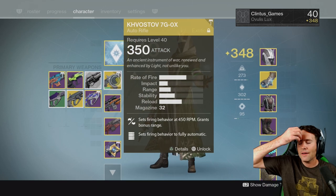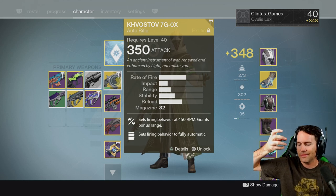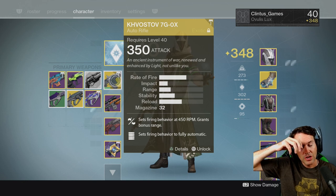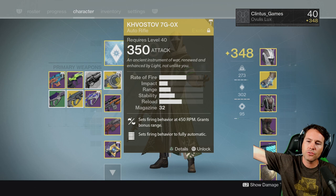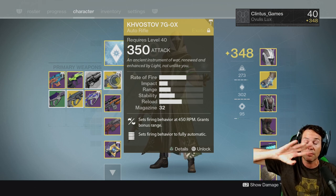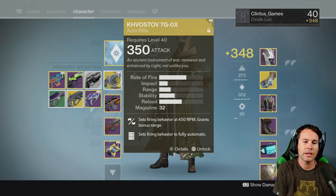To get the Khvostov, you have to find the Khvostov's frame — you have to find an object out in the Plaguelands. It's in the skiff off to the far right when you first come into the second mission of the game. It's in the skiff on the right. Once you have that, the questline will kick off.